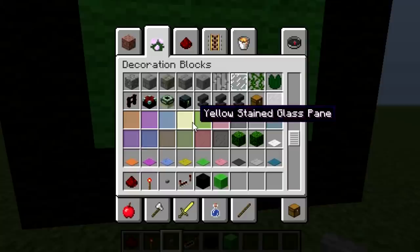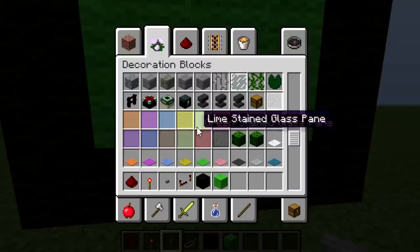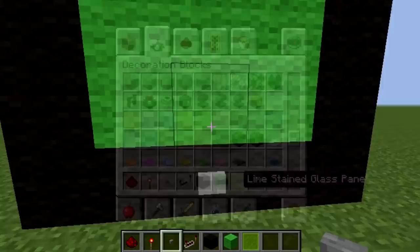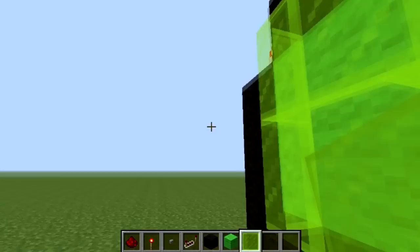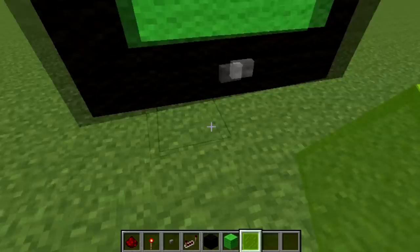I forgot one big thing — let me just find it. I think it's this lime one — yeah, it's this lime stained glass pane. You don't need this but it's always good to have. So I'll do this on the back. Like I said, you don't need this but it just helps a little bit — it makes it a little bit easier with the redstone.